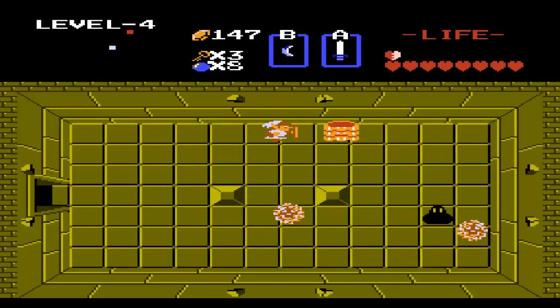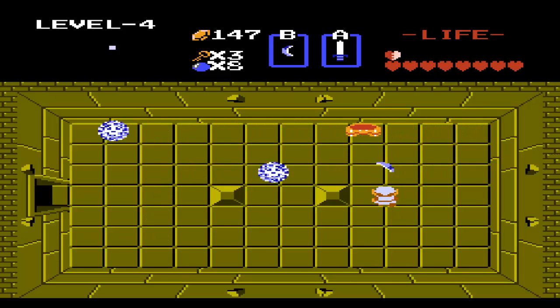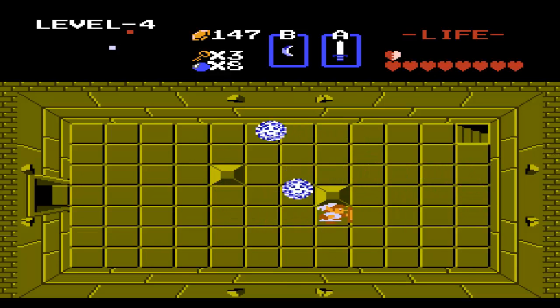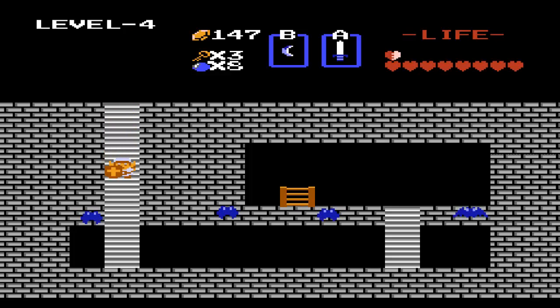Like-Likes are really annoying enemies because if you come into contact with them, they eat your shield. So remember spending 90 rupees to get the shield, or if you didn't know about the secret, having to spend 130 or even 160 depending on the shop? Well, if you run into one of those, it's completely gone and there's no way of getting it back. In later games you can actually kill the Like-Like to get it back, but not in this one. No mercy from Miyamoto.